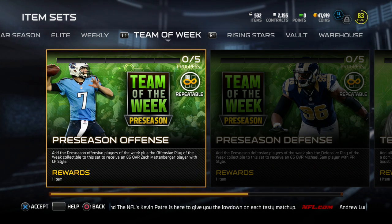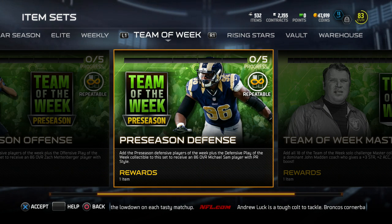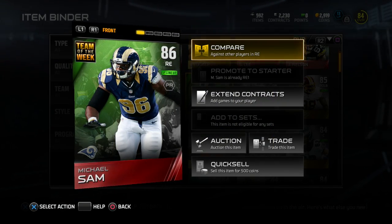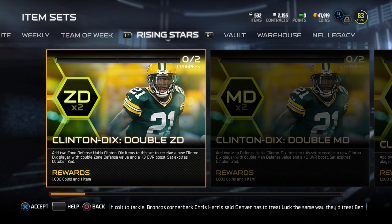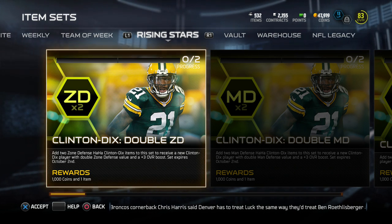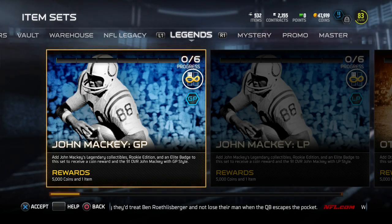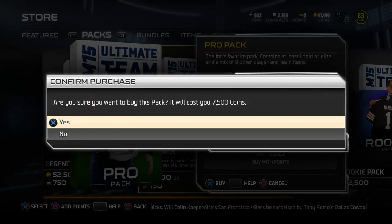You got these Team of the Week collections, the sets to do. I decided to go ahead and complete the Michael Sam collection, which had five players you can insert into. 86 overall right end. There's also a brand new Rising Stars — Clinton Dicks. And you also have John Mackie, the brand new legend. That's basically the new promotions going on right now.